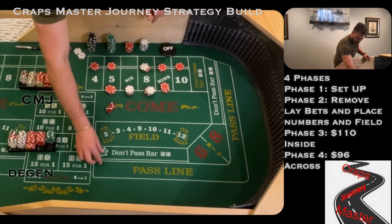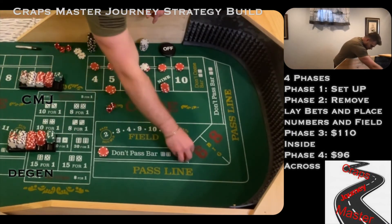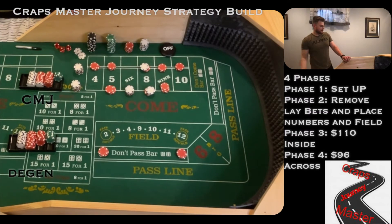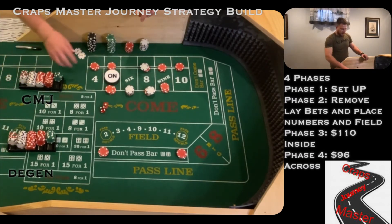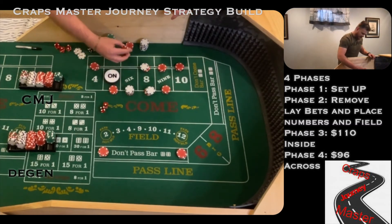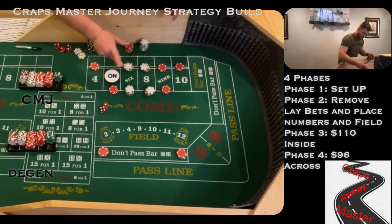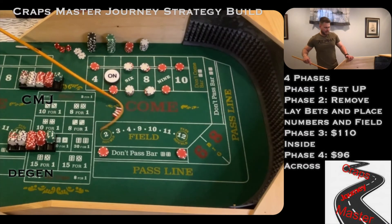Dice are out and we've got a 4-1-5 — that'll be our new point. Joe's lay bets come back to the rack. Joe's set up, not changing anything — he needs two more hits: one hit on the five and nine, one hit on the six and eight. My five — I'm going to ask the dealer to move it to the six and drop $4 to make it proper. Dice are out and there's a 6-4-10 down on the end. Technically these would be buy bets at most casinos. 20 is going to pay me 40, costing me a dollar in vig.